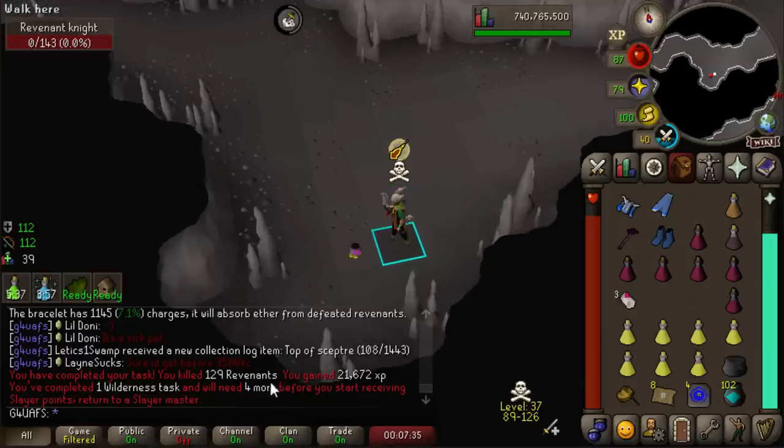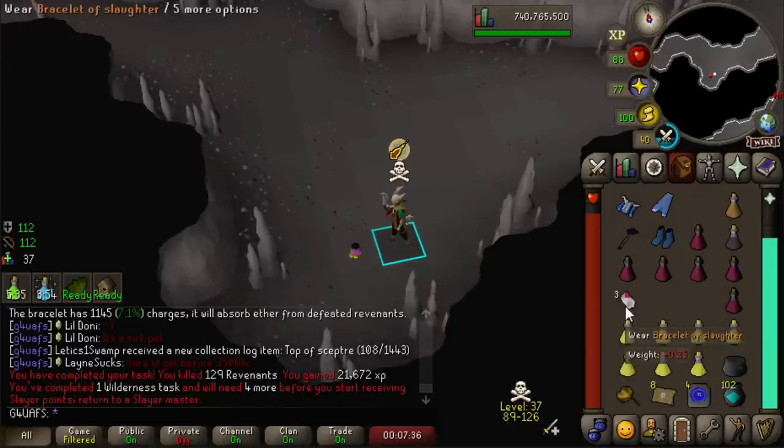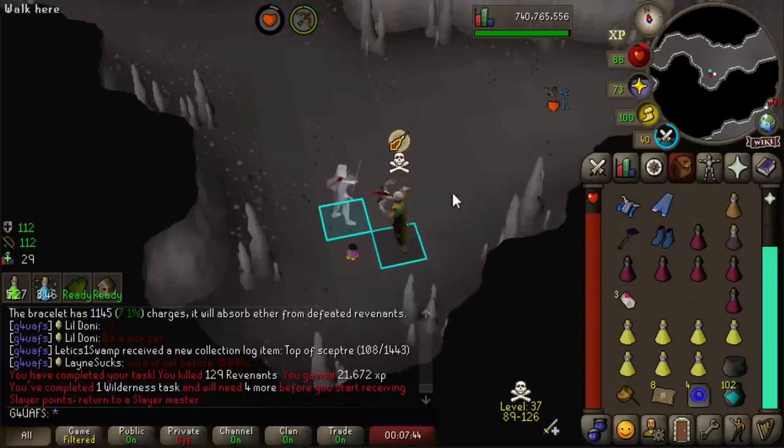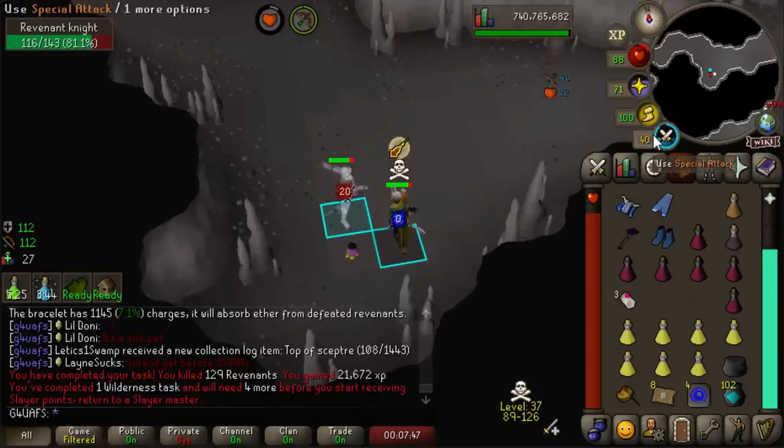There's the Revenant task done. We killed 129, so we got 27 extra kills out of using the Bracelet of Slaughter - thank you guys for suggesting it. It's a lot more effort, it's totally annoying, I hate it so much, but it got us extra kills so I won't complain. And of course I'm gonna stay for one more kill because you never know what you could get.